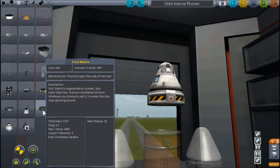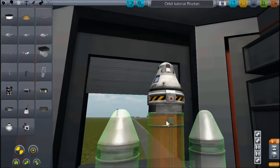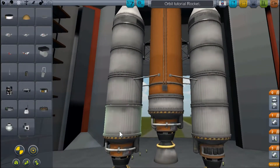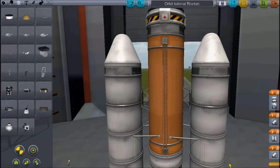Once you're already putting in your SAS, you want to put an SAS underneath the decoupler where the capsule is — just right underneath it. Trust me, it'll do a lot to help. And don't forget to also add struts.